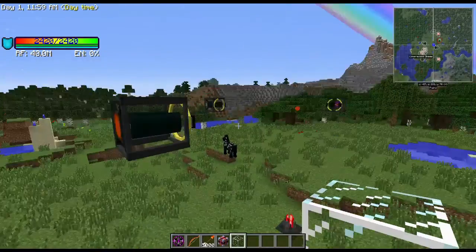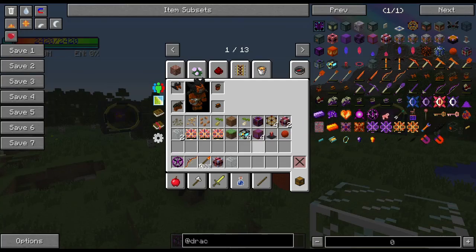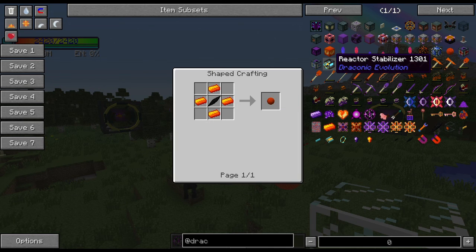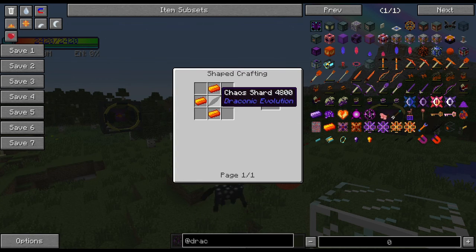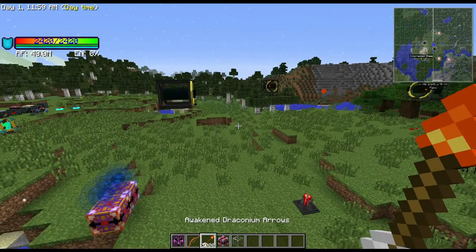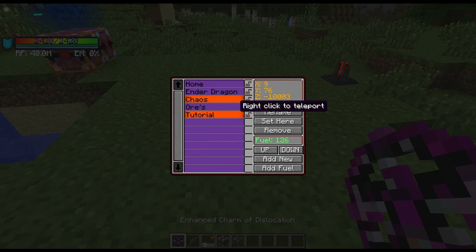There's something you need to know to get to this point: you are going to have to kill a chaos dragon. To make the draconic reactor core, the recipe calls for a chaos shard, and the reactor stabilizers' chaos core also needs shards. The way you get that shard - we're going to go take a trip to the chaos dragon. I've set a spawn point inside the island so at least it can't shoot me right off the bat.